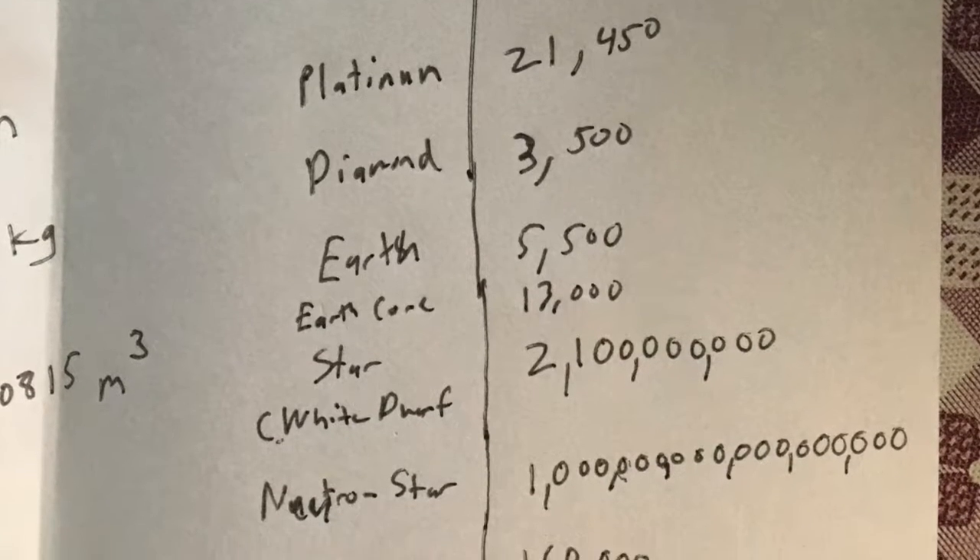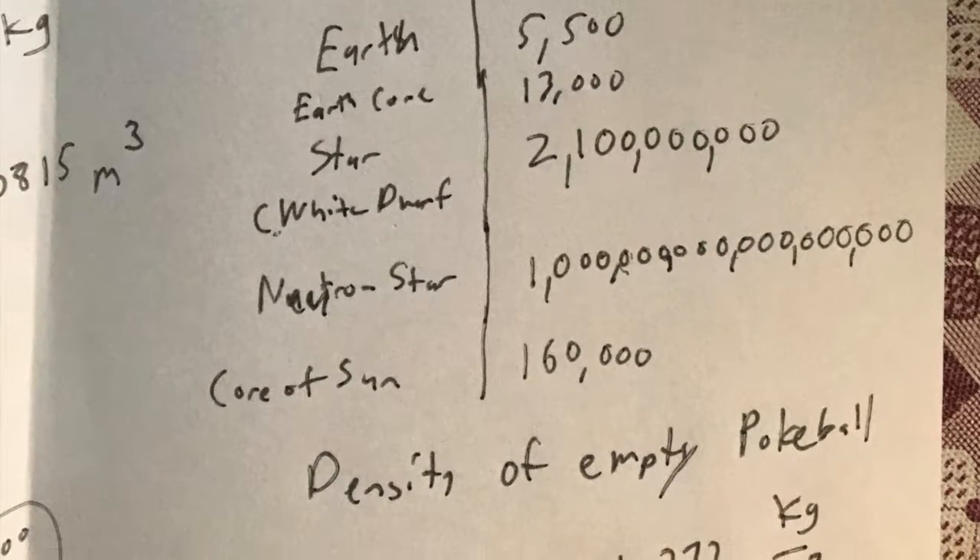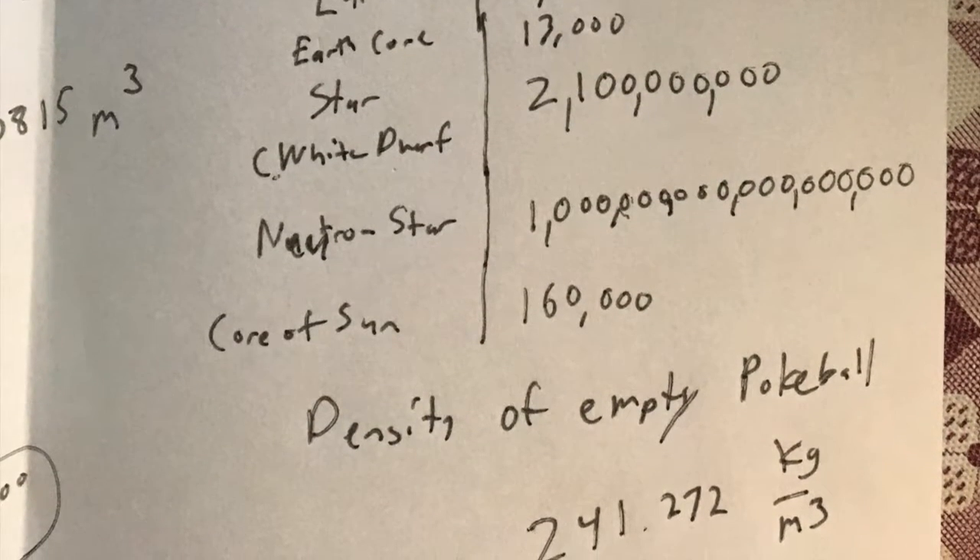Here's a list of some other things and their densities. The sun has a density of 1,600 in its core. Lead is 11,300. Silver is 10,500. Air is 1.2 — very light and not very dense. Ice is 998.8, which is why ice floats on water. Platinum is 21,000.